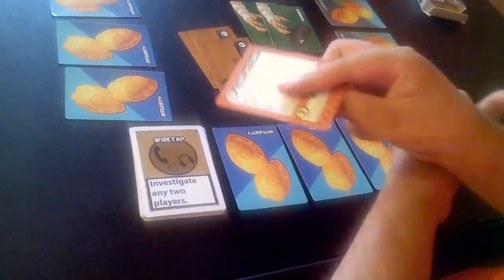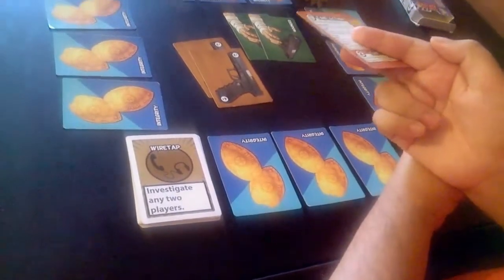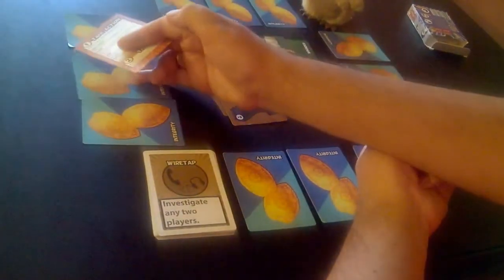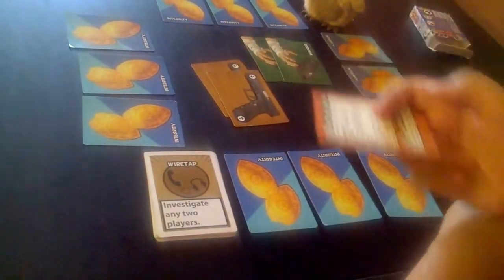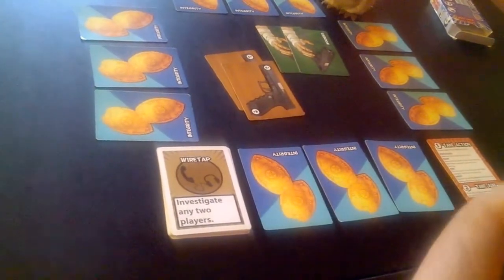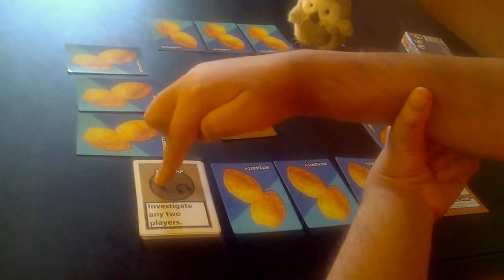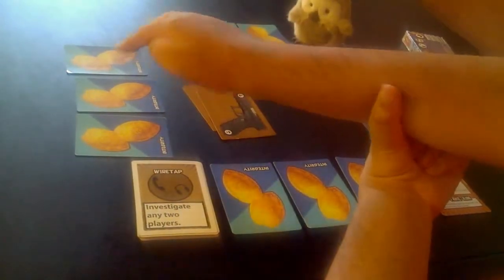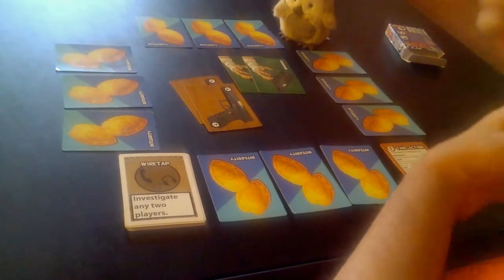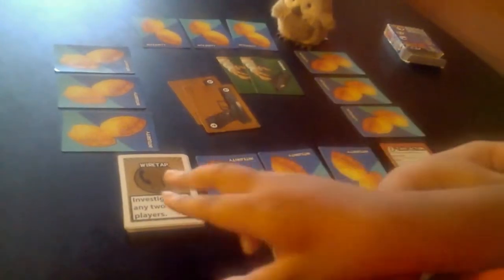If it was your turn and you played Wiretap before you took your action, you could investigate three people total. Wiretap requires any two players — you have to pick one card from one person and one card from another person. You can't look at two cards from the same person. If you put it all together with your action, that could be three investigations at once. After using Wiretap, you discard it to the bottom of the equipment card deck. Any combination could work.